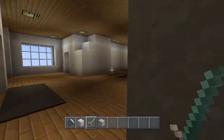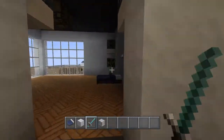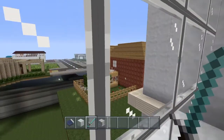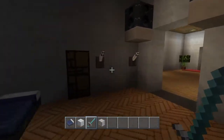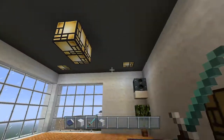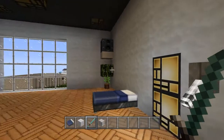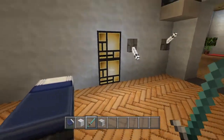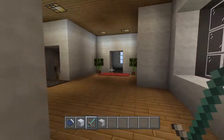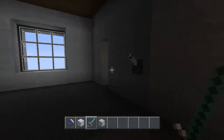Over here there was supposed to be a bathroom but it didn't work out well — it became a little bedroom. This switch is for the lights up top. If I turn it off, there's a little lamp. I thought it would look kind of cool as a modern touch. And through here is the master bedroom.